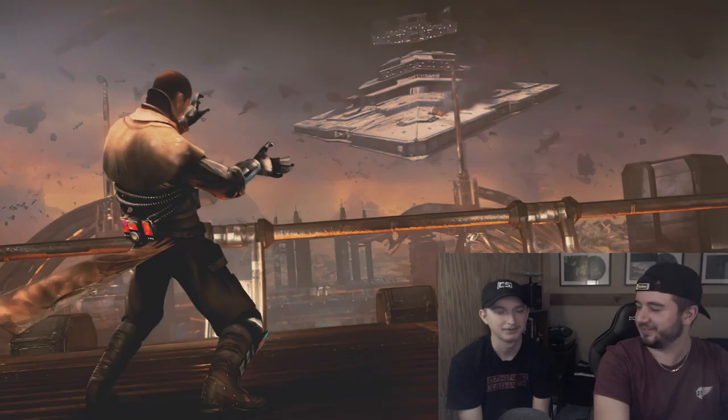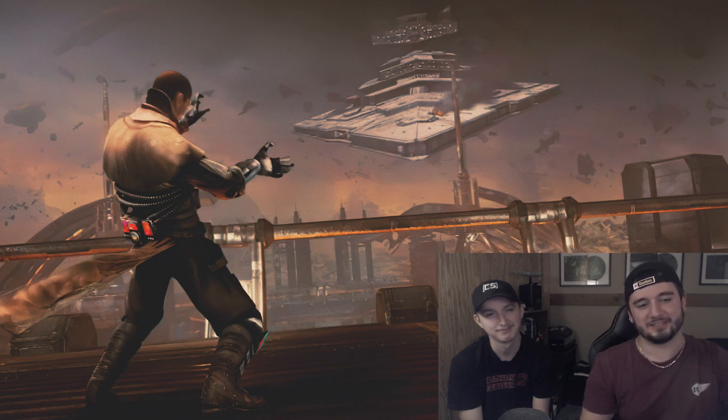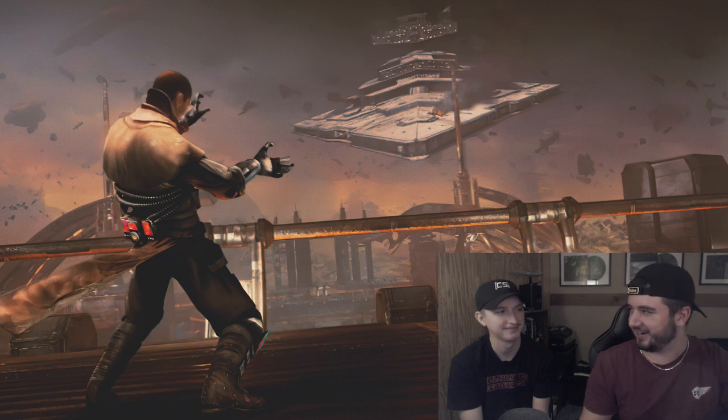Our second one: Starkiller pulling down the Star Destroyer from the sky. Obviously some people may have expected this, me being a big Starkiller guy. I don't know if you could get much higher aura points than this. It's got to be S, right? It's such an iconic moment — especially playing it as a kid with the Force Unleashed. The cut scene is just absolute cinema. Easy S for me.